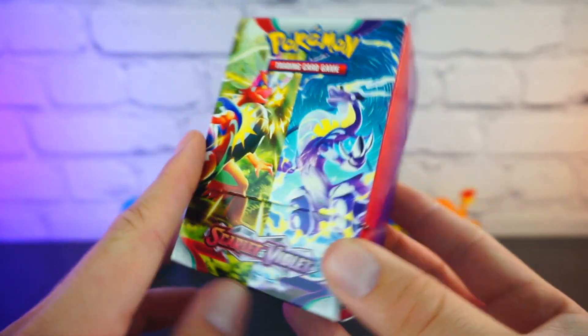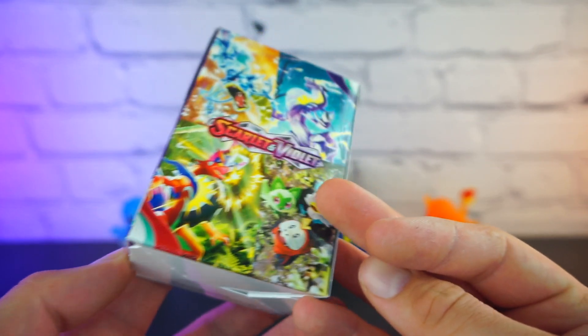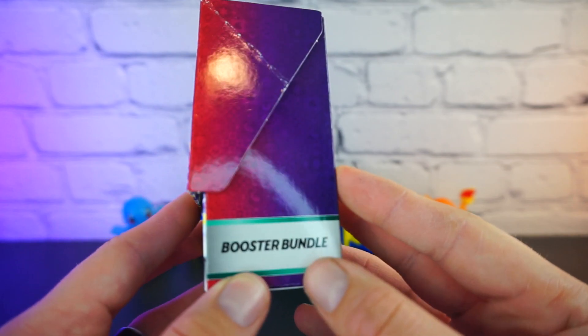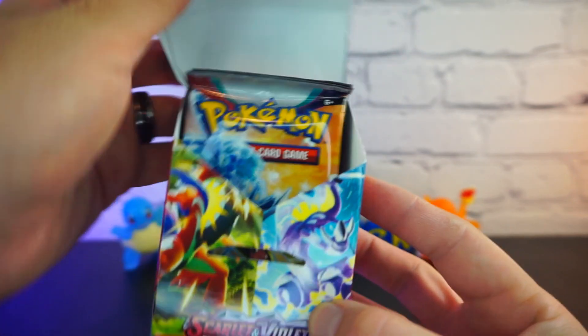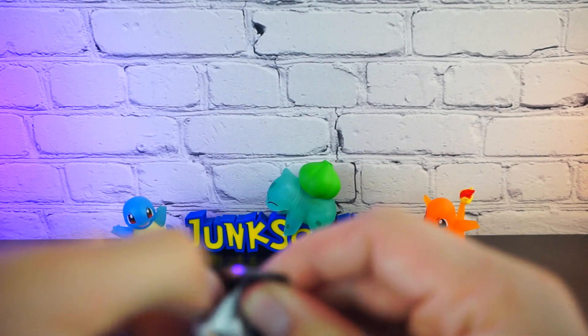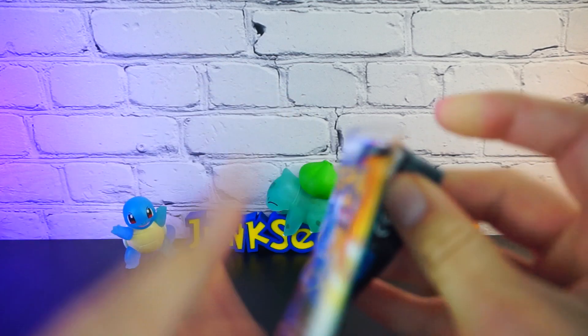I think this is the exact same as the build and battle boxes. I actually plan on doing a video on those soon, so I guess we'll find out then. It has the print on the side. Open this up, and yes, it is just six packs. Let's start off with our first one, with our little Gyarados there on the front.